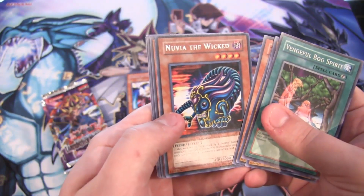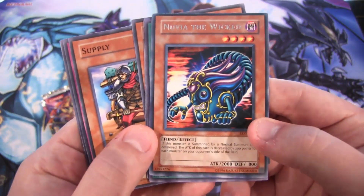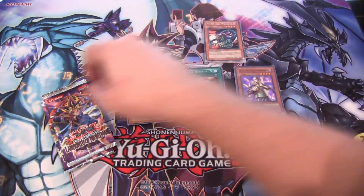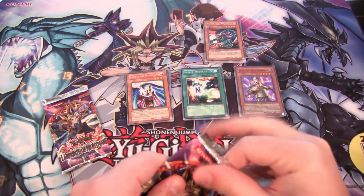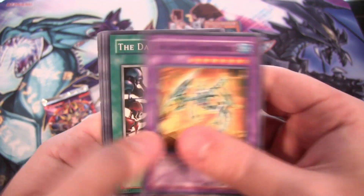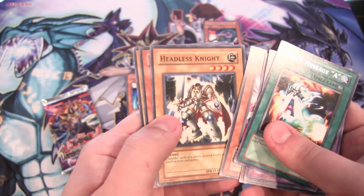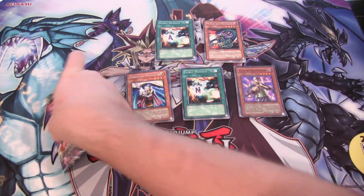We have a rare which is Nuva the Wicked — I think that's one of the Rare Hunters who summoned this in one of the openings, like the Japanese opening. I don't know if they ever did an English one. I've been re-watching a lot of the original series, even in Japanese lately, so I'm getting confused on some of the openings. We have Humanoid Worm Drake — it's a cool fusion — the Dark Door, that's a good common to get, still an annoying card to deal with, and another Spirit Message.